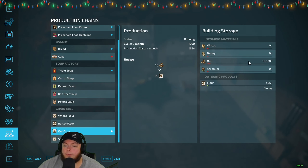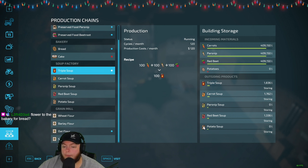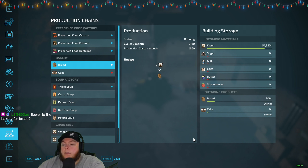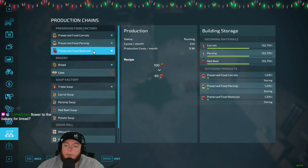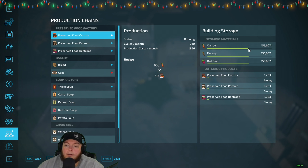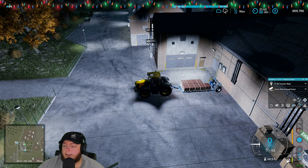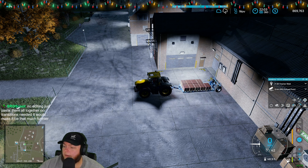We're currently making the last little bit of flour into triple soup. We're also baking bread — we have bread now, hooray. Mickey moved everything. We have preserved food being made too — we just need to watch these numbers and not let them run out. Otherwise we're good to fast-time. Our fields don't need anything. I would fast-time the fast way but Trent's not here.